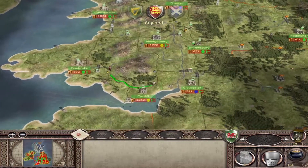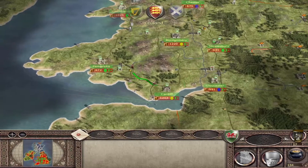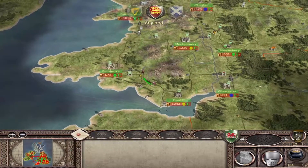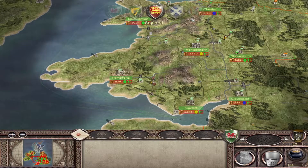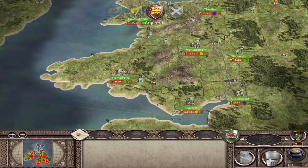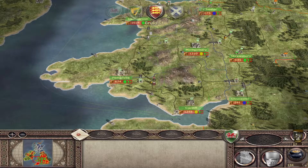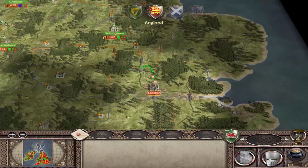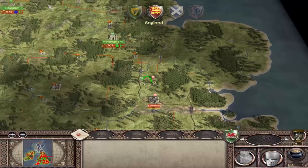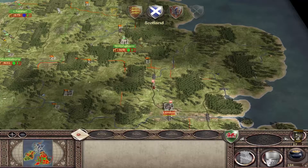Oh, a merchant encounter! For those who haven't seen this in a Medieval 2 game, merchants can actually compete against one another. You can use your merchant to try and remove an enemy merchant from a trade resource - they basically combat one another, and whoever wins gets to stay while the other has to go. He won - excellent! If I had lost that I would have lost about 180 florins a turn just from that one trade resource, which would have been a major hit.